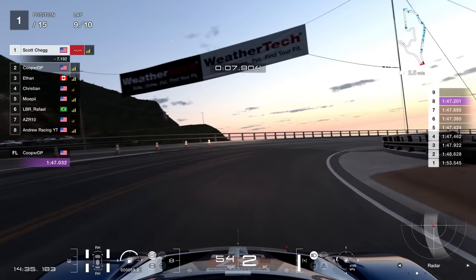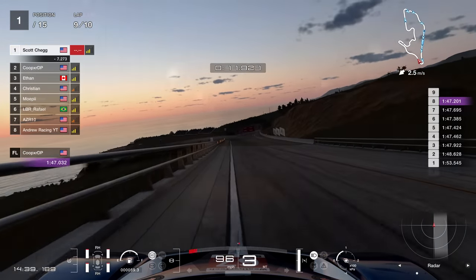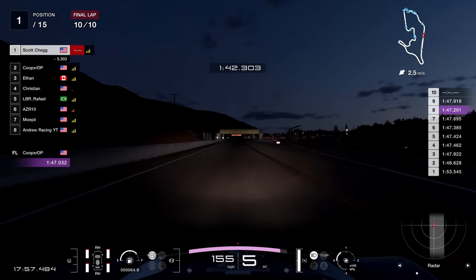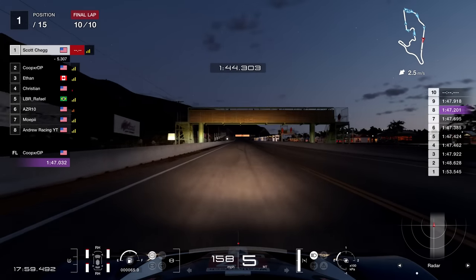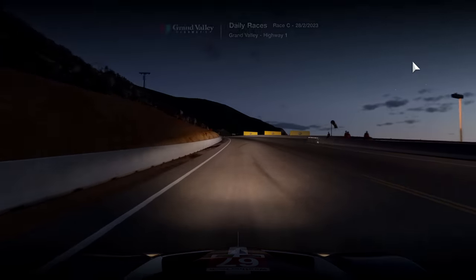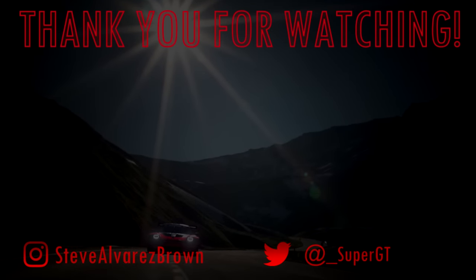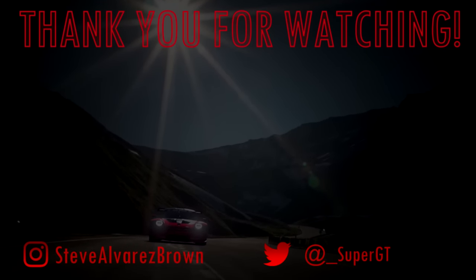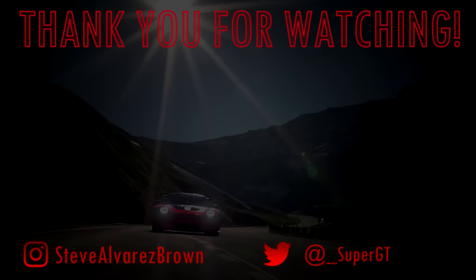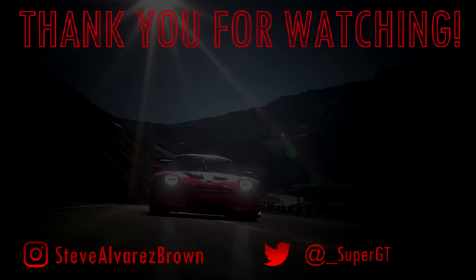Honestly, a 47.2 is about as fast as you're going to see around this track. The guy behind Cooper does a 47.0 and he's at sort of world-class level pace on this game. So I was really happy to be in that echelon of pace. It took me all day to get there. This race time, 18:03. Thank you so much for watching — let me know your thoughts, have an amazing day, and I shall see you next time. Goodbye.